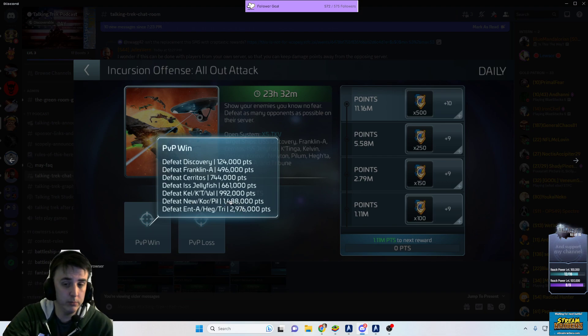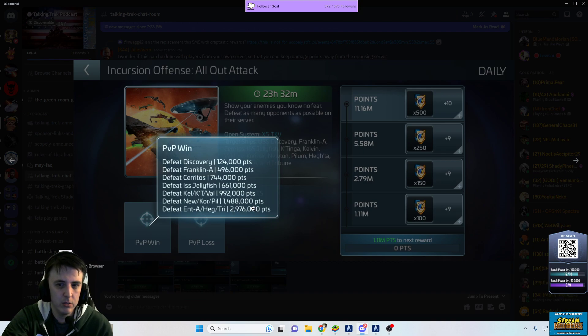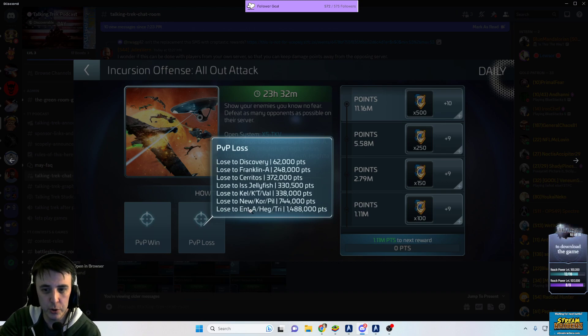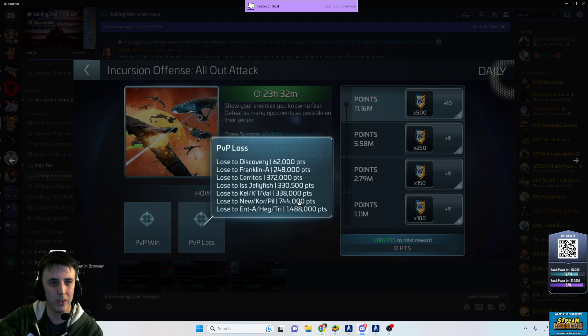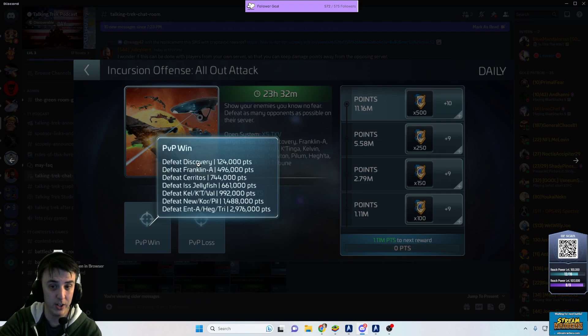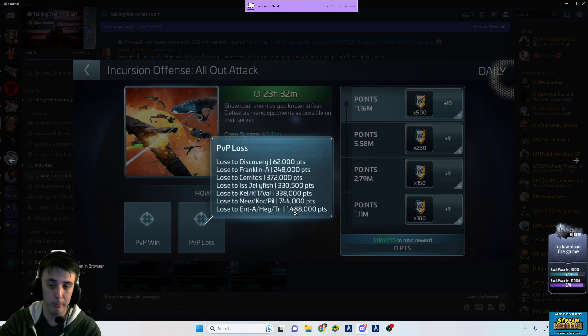If you're running out of hull health, you might as well just go die to one of these big ships. Because losing to an Enterprise-A, Hecta, or Tribune gets you 1.5 million points. If you sent your Discovery in, crashed it into them, quick repaired it, warped back out, and crashed it in again, you might get 1.5 million points per loss with very little repair cost. It's going to suck for them because they'd get 124,000 points for beating your Discovery while you get 1.5 million for blowing up to their Tribune.